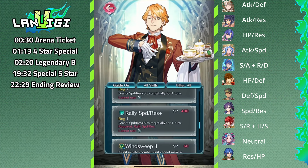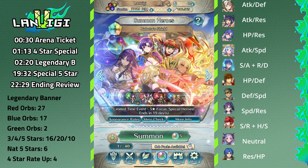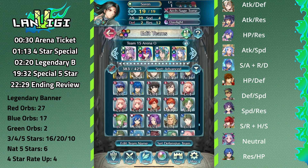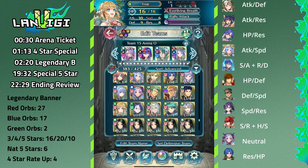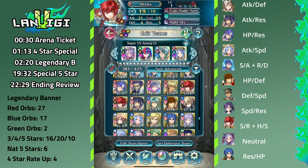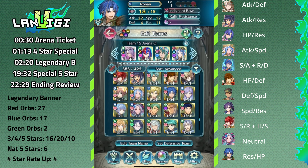Dang, dang, dang — but at least the legendary banner went okay so I can't be too upset. There were just four on each one that I didn't want and Ferdinand was one of those four. Overall, the legendary banner went well and that's what I've gotta go with. Lumera is the bonus slot on my raiding team. We have the Sylvan there. We got Lumera from the spark, Lumera from summons, two Legendary Hinokas, two Marths, Fire, and some rate-ups.